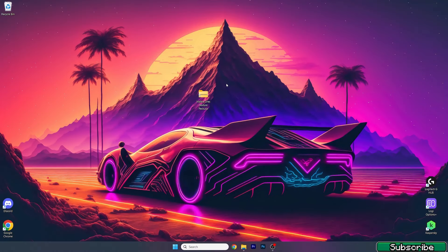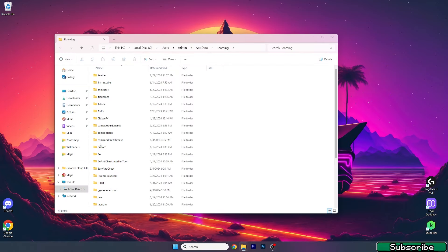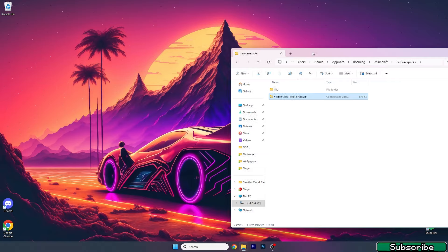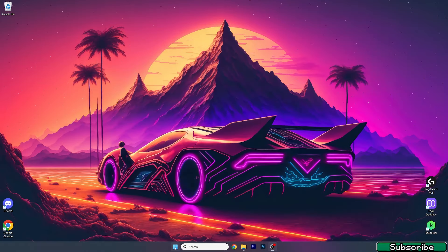I'll show you what to do next to make sure that everything's working just fine. First of all, let's go to the Windows search bar, type in %appdata%, and hit enter. This will open up the roaming folder for us. Go to the .minecraft folder and find your resource packs. Open it up, then take the visible AORS texture pack and drop it in here. Now we can close this.